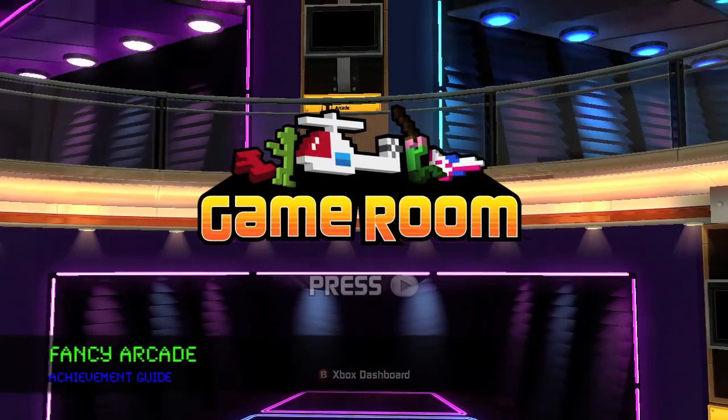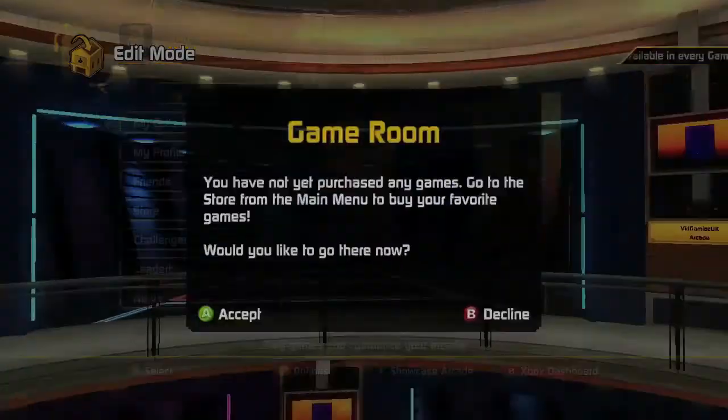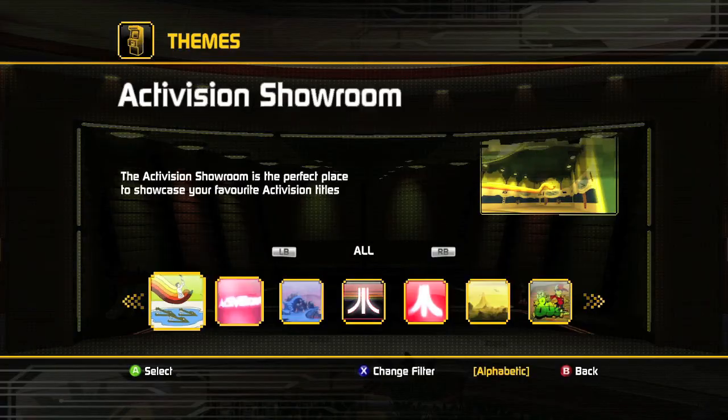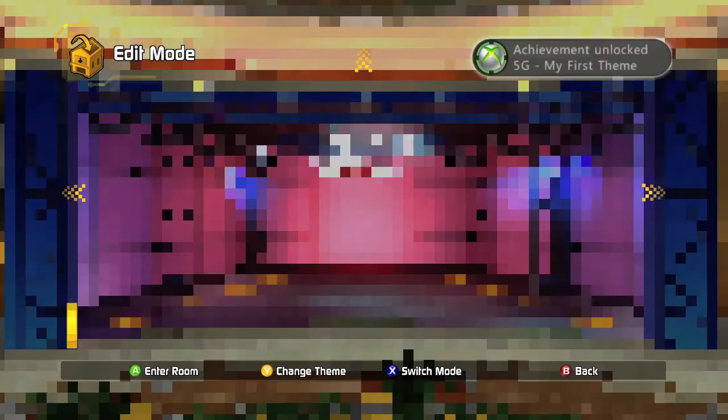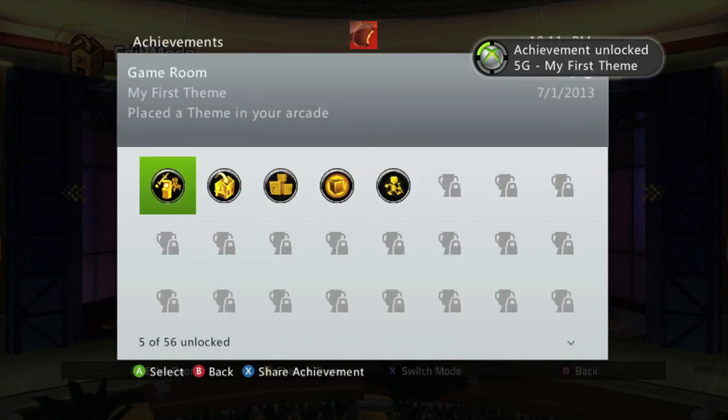Hey everybody, it's John here from vidgamiac.com. Here we are today back in game room grabbing the fancy arcade achievement as well as the rest of the theme based achievements. To do this you want to go into edit mode in your arcade and you just want to switch out the themes, and for each room you want to use a different theme. So if we're putting down your first one you should get an achievement for 5 gamer score.